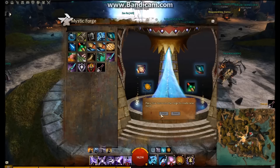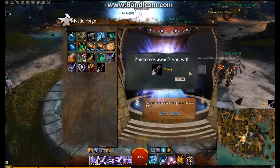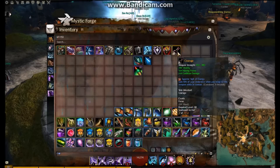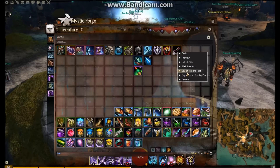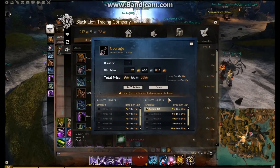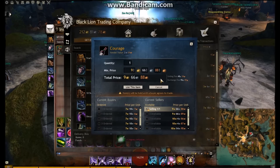But what does this give us? It gives us Courage — the focus — which is used in a collection for the legendary. I already have this, so I'm going to sell it to the trading post. Look at the price of this: over nine gold for Courage. Let's say the dust and the Bottles of Elon and Wine come to five gold, and we bought mystic coins which came to less than a gold — we're still making three to four gold from our Eldritch Scroll skill points.